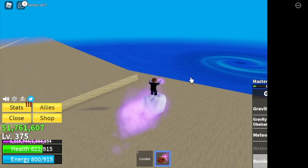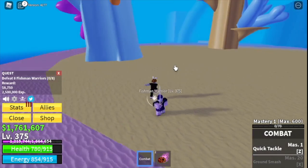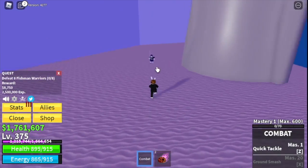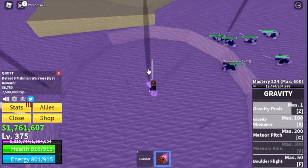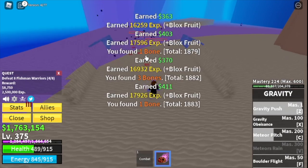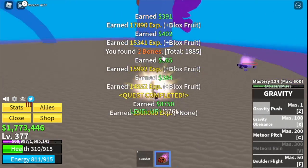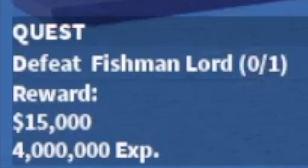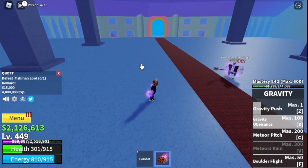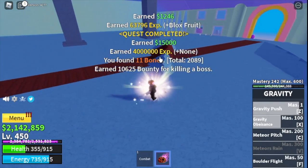Our next island is the Underwater City. We're going to start with the Fishman Warriors — you can lure 7 at a time for more experience, but I did 4 at a time, doing it twice to finish one quest. We'll level up with the Fishman Warriors until level 450, but to make things faster, start defeating the Fishman Lord at level 425. Tip: after every skill, just dodge, wait until he uses his skill, then attack him.